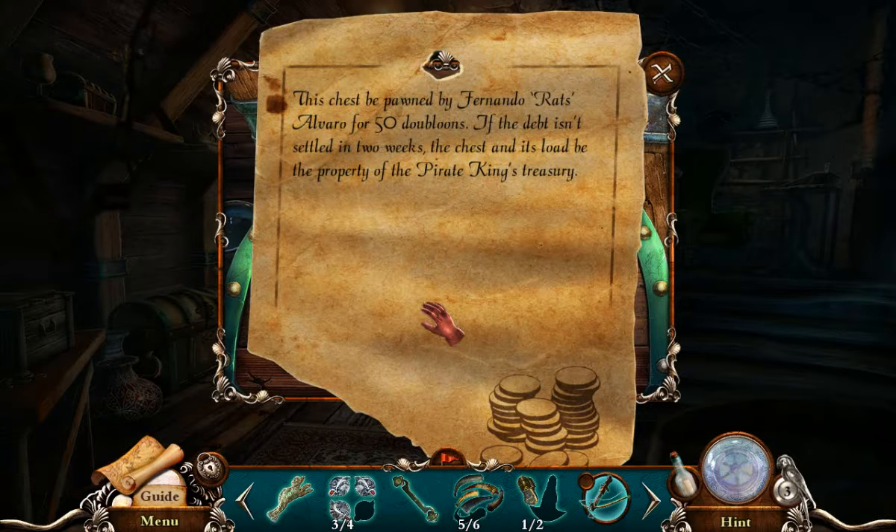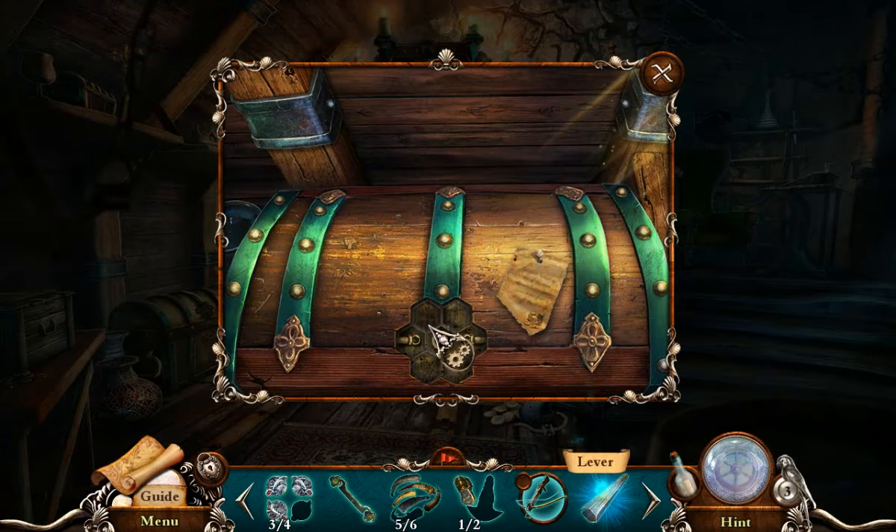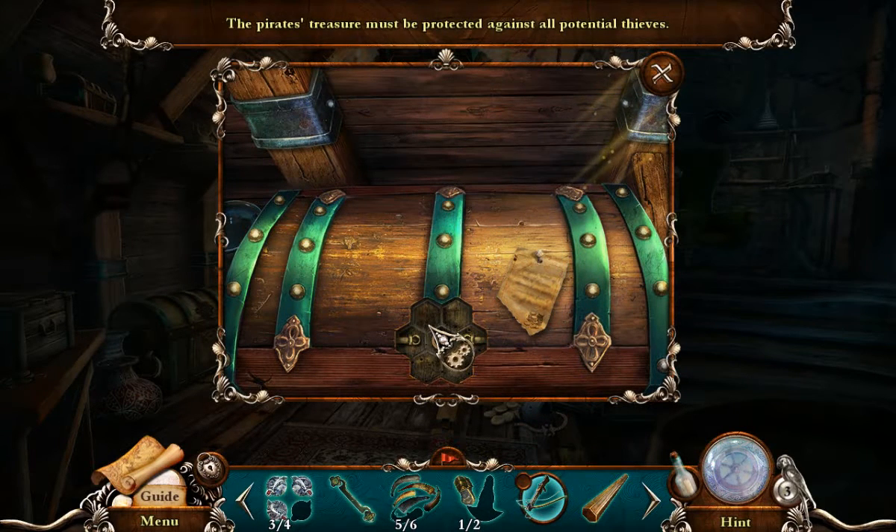The chest be pawned by Fernando Ratz Alvaro for 50 doubloons. If the debt isn't settled in two weeks, the chest and its load be the property of the pirate king's treasury. I would imagine pirates borrow money at high interest rates. Yeah, probably. The pirate's treasury must be protected against all potential thieves. That is a lever.